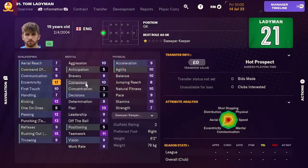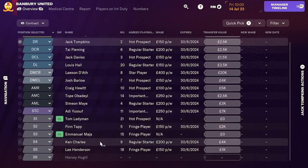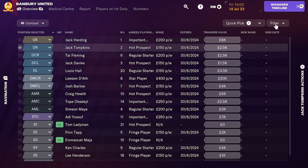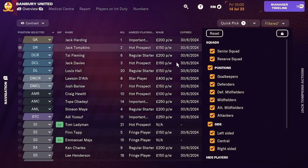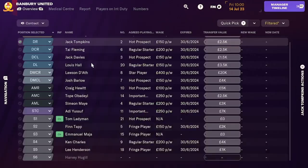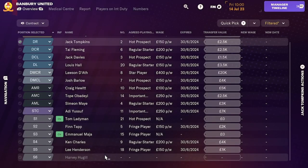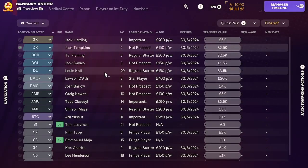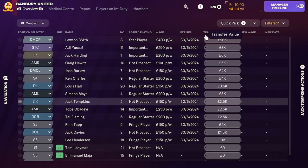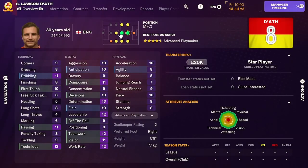People like Tom Ladyman is out of contract. We've literally got people in the club who aren't at the club. Do we have anyone in the reserves? Harvey Hugill, who's one of those players they just give you. We have five subs, so we're definitely going to need to sign some depth. The most expensive person on our team is Lawson Dath, 30 years of age. I'd shift him, to be fair.